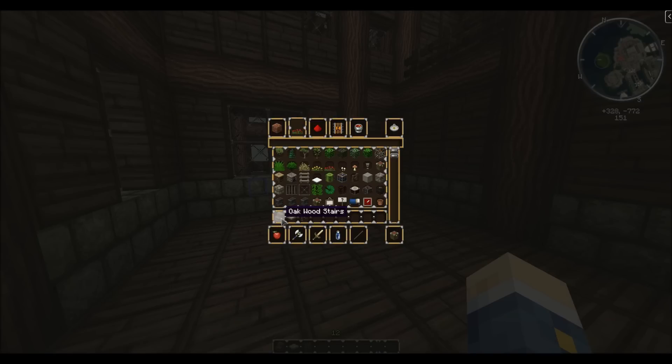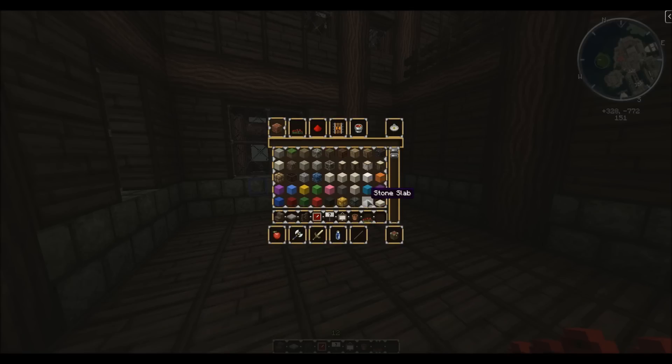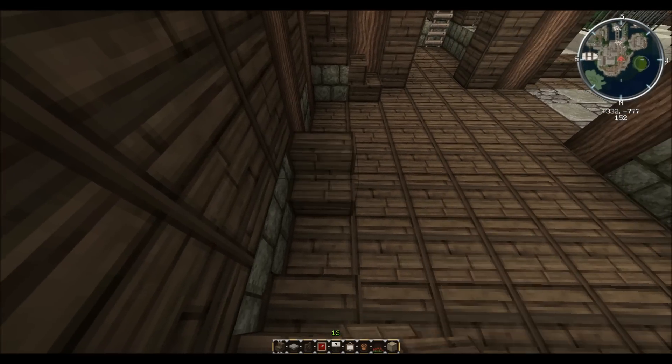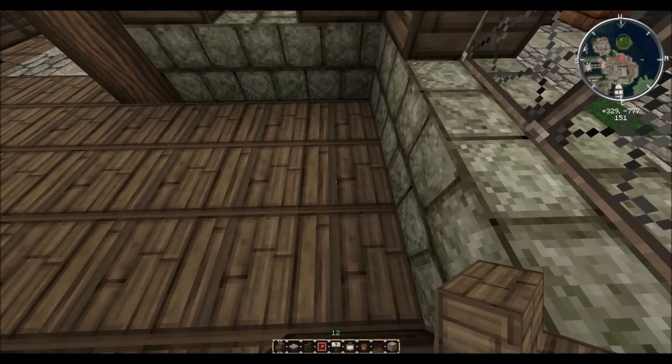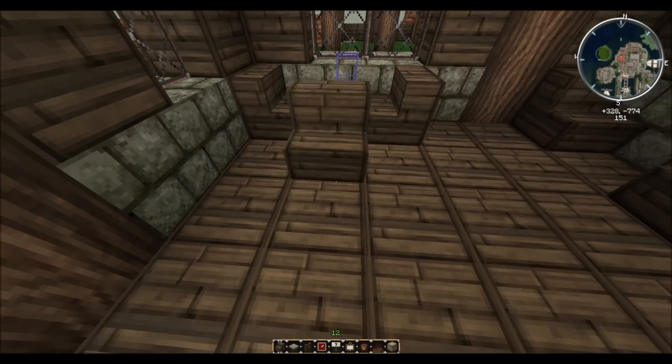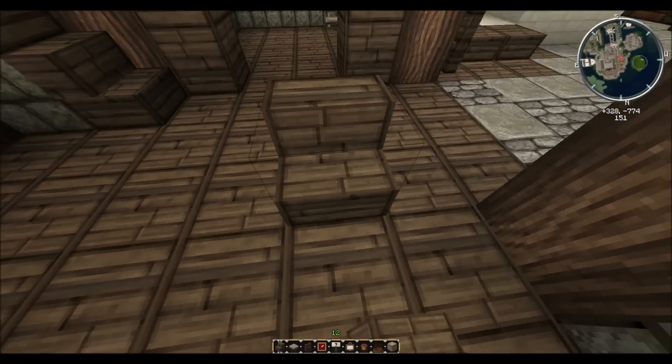To make a chair you'll need stairs, a pressure plate, a fence, an item frame, a sign, a painting, a flower pot, a rose — don't get yellow flowers, those are very ugly — and chiseled stone brick. Start by putting down your chairs, which symbolize where you want your tables.